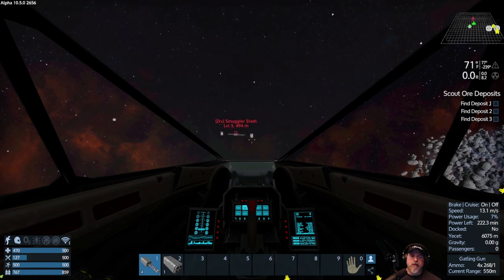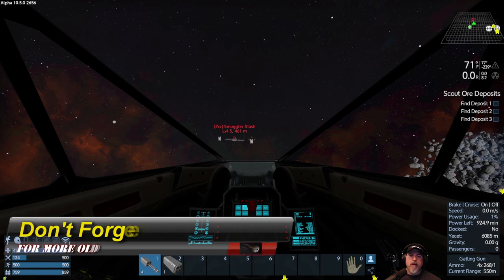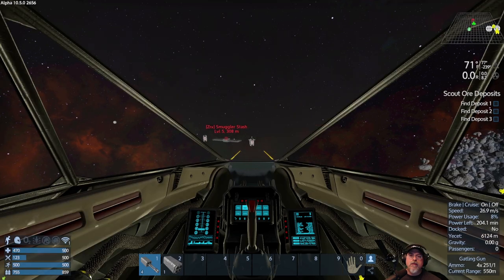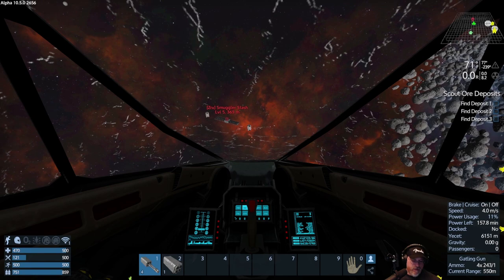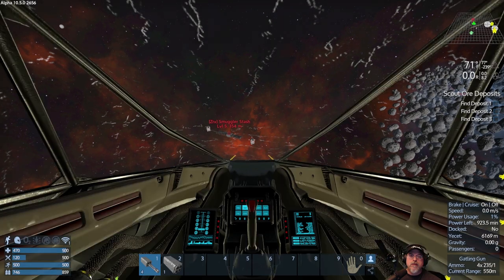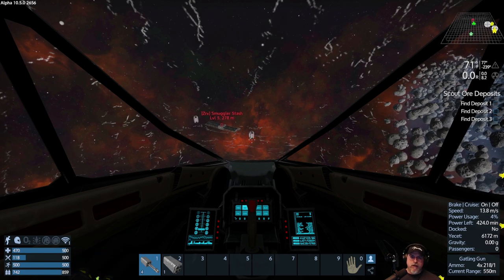They're just sentry turrets, so they're not like really bad nasty turrets. I'm in range because I've got 500-550 meters on these gatlings. It's really hard for me to see where the actual turrets are. I think it might be there — let's get a little closer. Yeah, it was up on the front there.